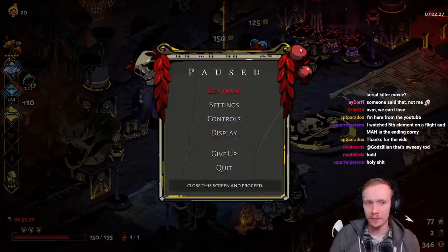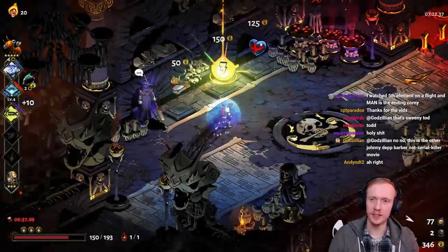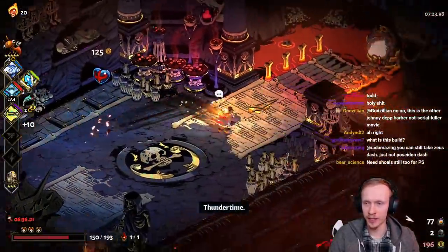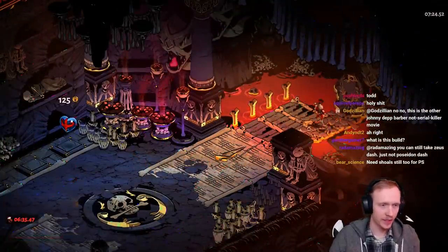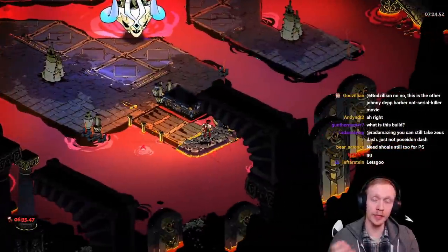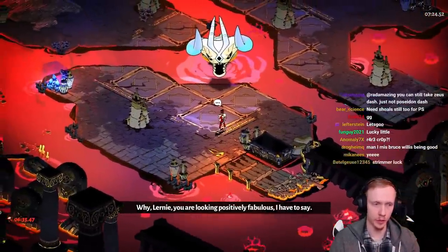Oh, here we go! Come on! Start praying, boys! Seastorm - first try, every time. Need Shoals too? Yep. Or we could get Jolted now, which also works. We'll do the same thing. Jolted or Shoals.